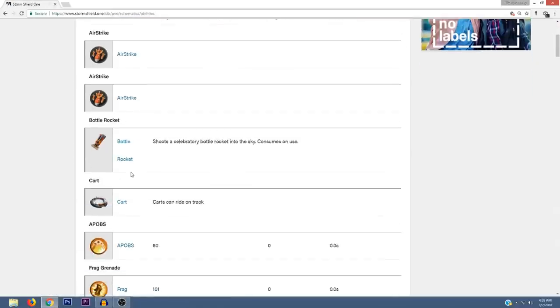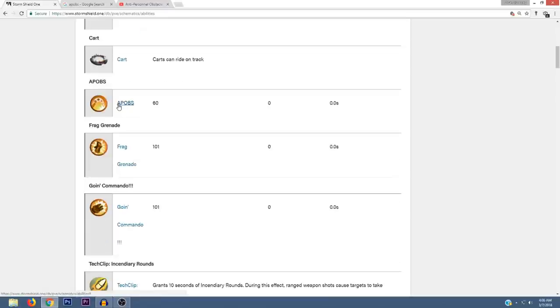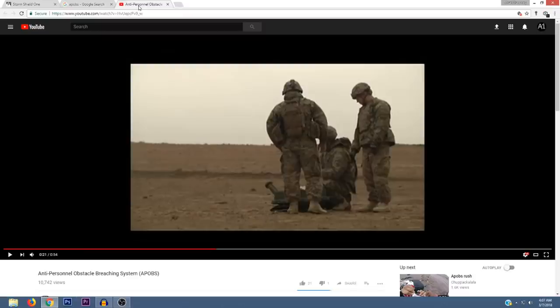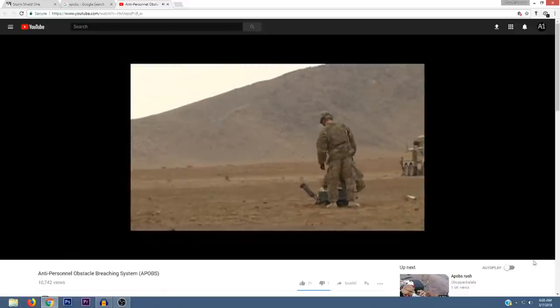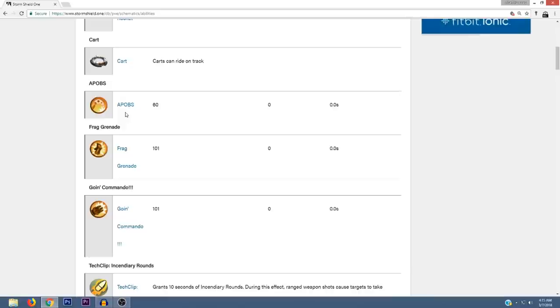Last up we're going to check out the abilities because I believe there are some new ones. There's something called a Cart — it says 'can ride on track' and it looks like it has a teleporter gadget placeholder, so I'm not sure what that is. There's also something called APOPS, which I Googled and it stands for Anti-Personnel Obstacle Breaching System. I went ahead and YouTubed it just to see what it looks like, and I've never seen an ability like that in the game before — I believe that's one of the new abilities.